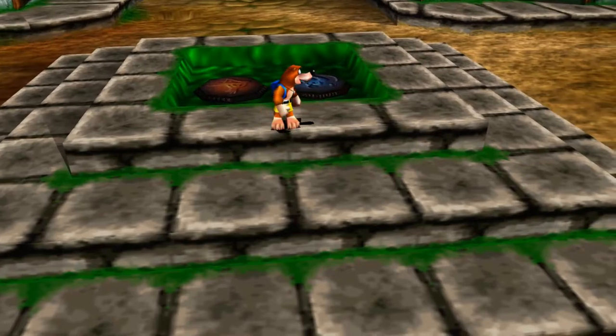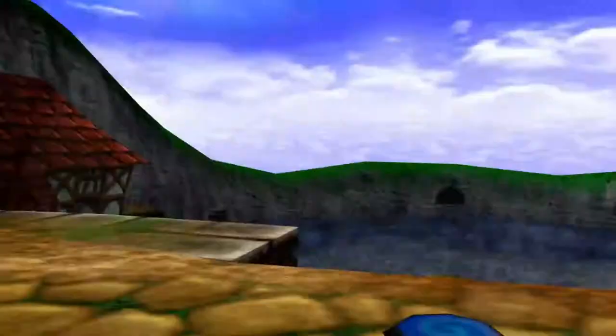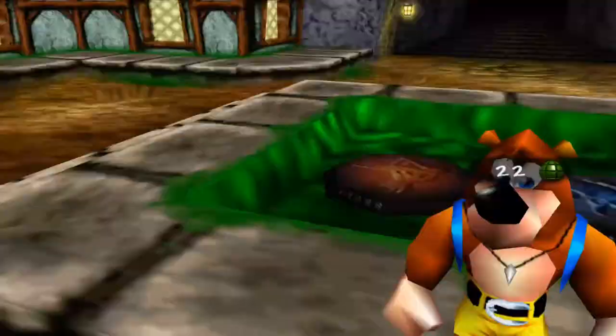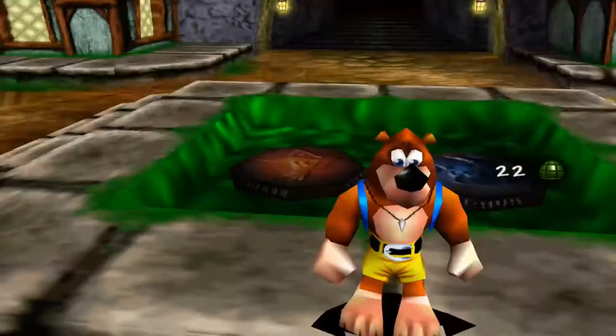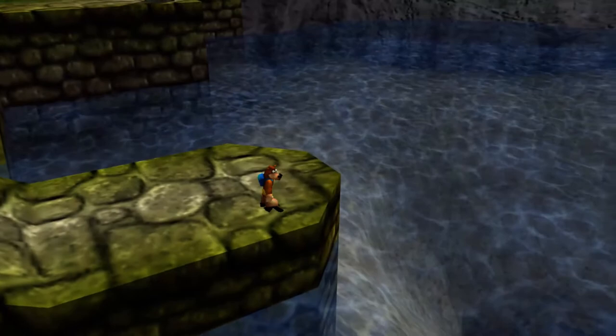Hello everybody, welcome back to Banjo-Tooie. Last time we entered Jolly Rogers Lagoon and completed everything up here in the town area. Last time, Mumbo used magic which made it so we can permanently breathe in the water here and not have to run out of air and drown or anything. So today we're going to do exactly just that and swim under the water.